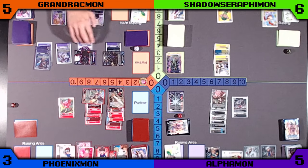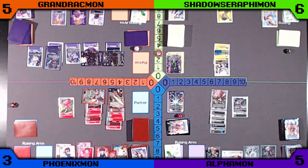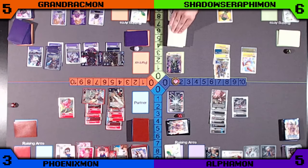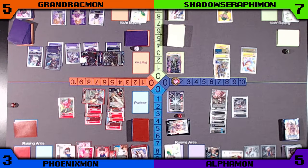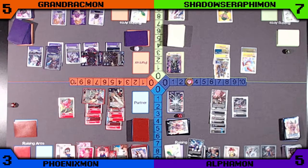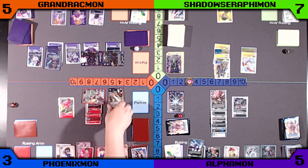Orange just going to digivolve into the Dobermon, and then plays a Bakumon blocker to pass the turn. Green is going to push the Patamon up from the Raising and digivolve into Serafimon to just get a recovery — that'll pass the turn. Purple digivolves into a Doramon on the Raising and puts that X-Antibody card under the Alphamon, then D-Digivolves the Omnimon Altar S.